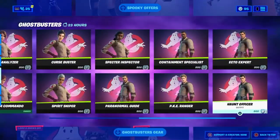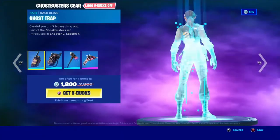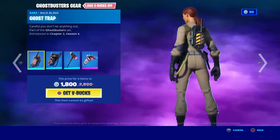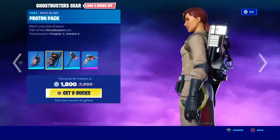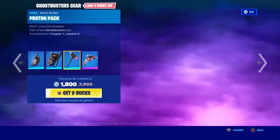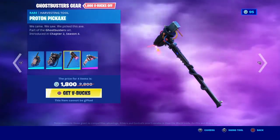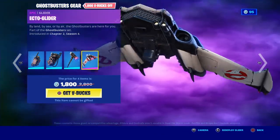All these skins are also sold separately. We got the Ghostbusters Gear: the Ghost Trap back bling, the Proton Pack back bling — whenever you get a kill it charges up — the Proton pickaxe, and the Ecto Water. Each of these items are separate in case you want to buy them individually.